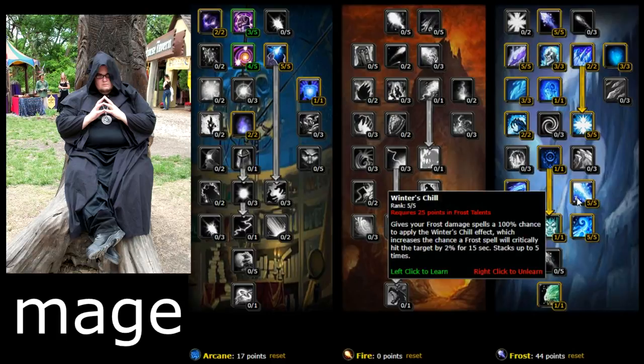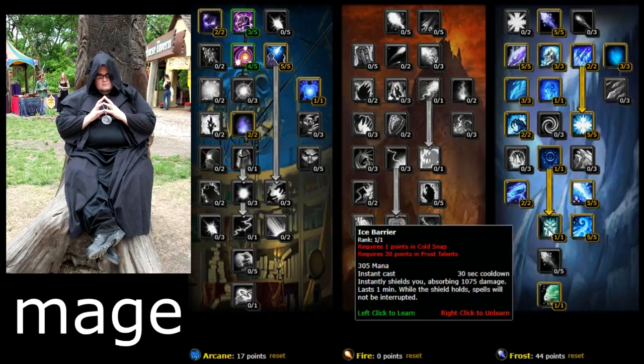Winter's Chill gives your frost damage spells a 100% chance to apply Winter's Chill, which increases the chance a frost spell will critically hit the target by 2% — and this stacks up to 5 times. Ice Barrier is very good for leveling — let's say you sit down to eat and a rogue ambushes you, all that damage gets absorbed so you won't get one-shot by a critical strike.